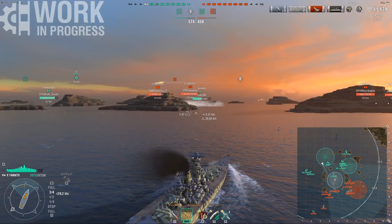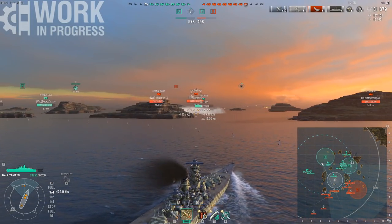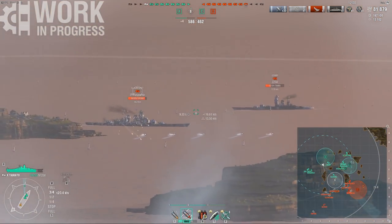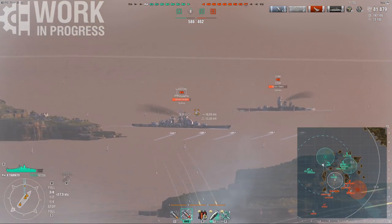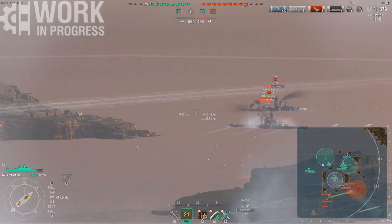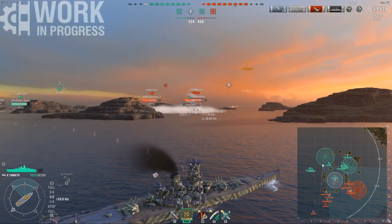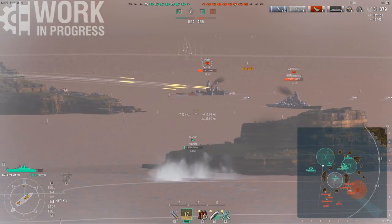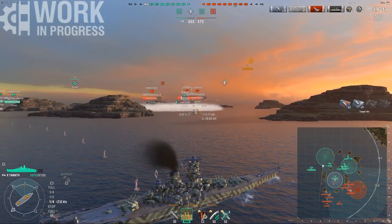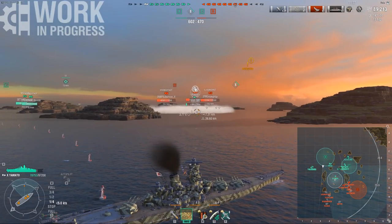The Gearing charges into the cap, which is a bit questionable considering they have multiple radars — two Kronenstads and a Cleveland sitting right outside the cap. I want to shoot the Izuma, but look how long it takes for my turrets to turn. The Izuma had time to turn so much before my guns fired, simply because that turret traverse is so atrociously slow. The damage is pretty underwhelming; I'm still trying to put some pressure on them, trying to help my Gearing stay alive.